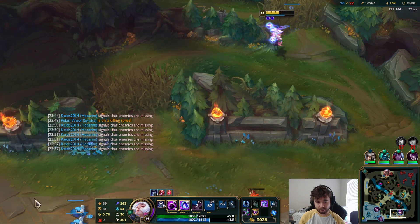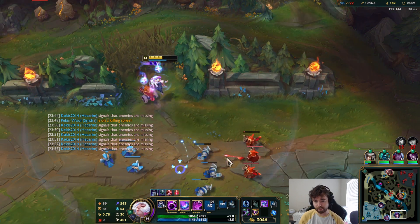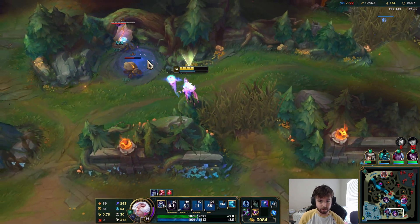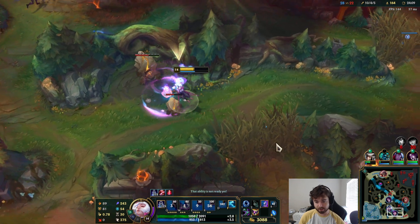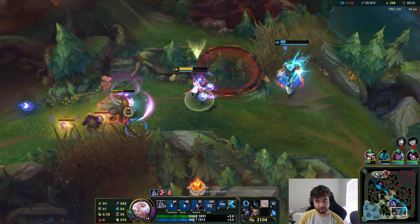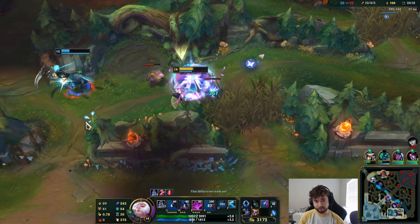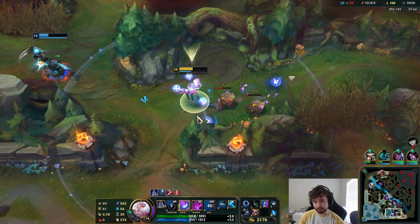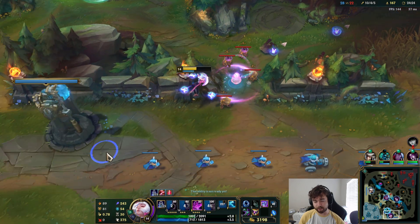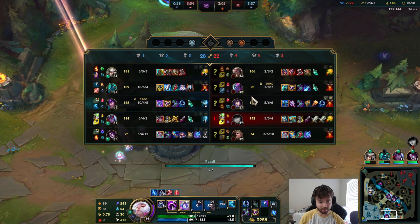I want to go for Rabadon's Deathcap because, as you can see, we're basically at our stack for the increased AP. It sounds really cool to have two AP multipliers — and we're pretty close. Deathcap is really expensive at 3,600, but we only need 500 gold. If Evelynn chased Hecarim, there's a possibility she's invisible and nearby, so I'm going to leave because I would easily die to her here.